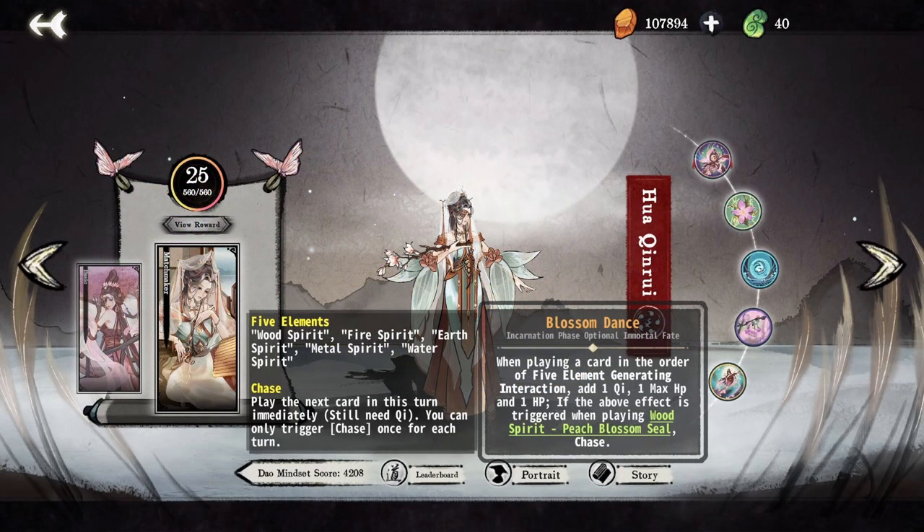Lastly, Blossom Dance turns Peach Blossom Seal into a card that chases if it's put after a water card, while providing a significant amount of chi and healing when following the five element cycle. The most straightforward application of this ability is to play a Water Spirit board that uses Peach Blossom Seal and wood chases to connect the Water Spirit cards like Great Waves and Combined Rivers to scale up.